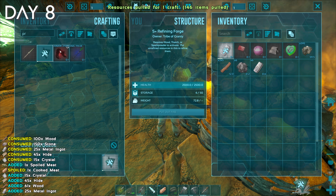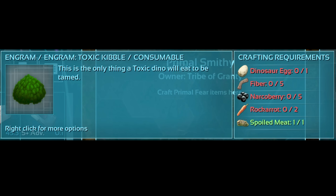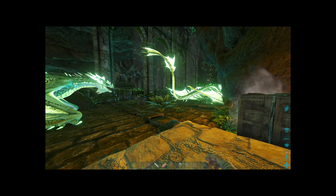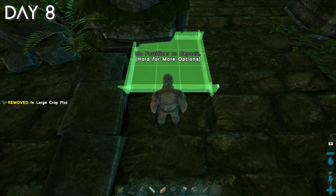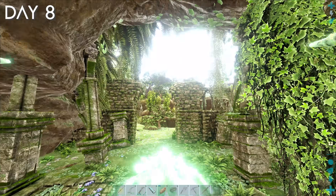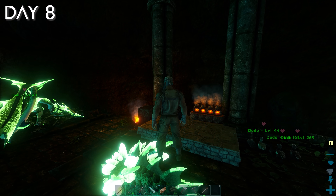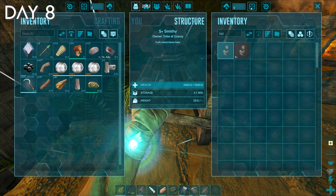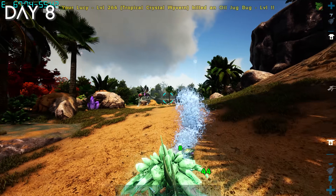I crafted another primal smithy and saw what I need to craft toxic kibble — yep, I still need crops. So I crafted a sickle and got back to farming crop plots and pipes, connecting them to a water source. You either need fertilizer to make the crops grow, and the process of obtaining it is through using a toilet. Toilets are oddly expensive, so I spent the rest of the day farming crystal and chitin to turn into cementing paste.